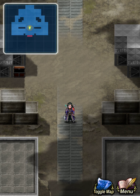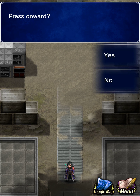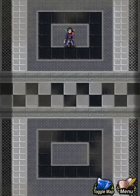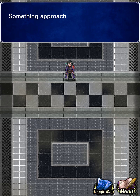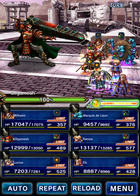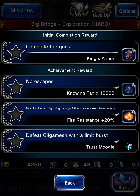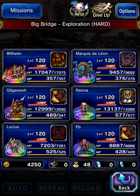All right, let's go ahead and get into the Gilgamesh fight. So the missions: no escapes, which we've done; fire, ice, and lightning — we've got to deal all three to them twice this fight; and limit burst kill.